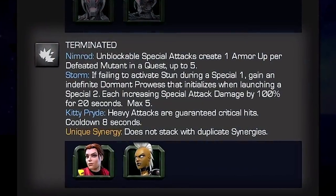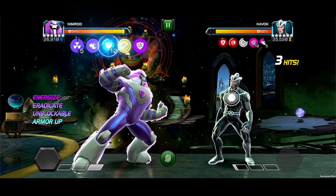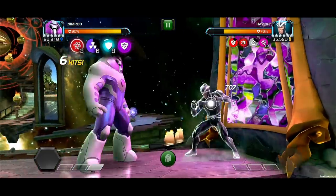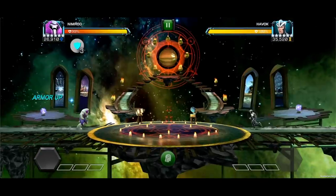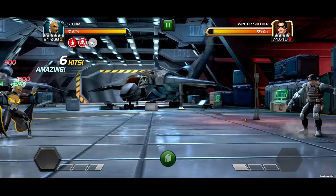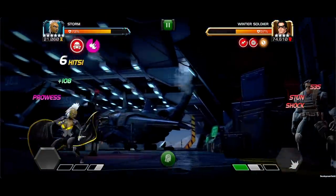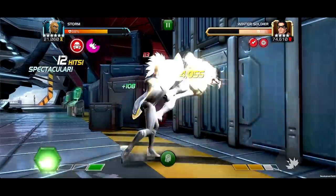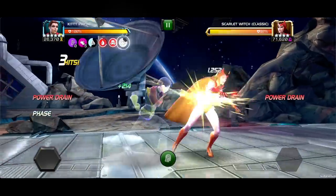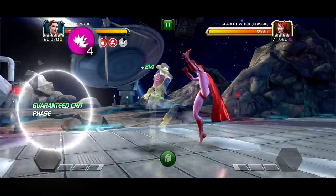'Terminated' — With Kitty Pride or Storm on the team, Nimrod's unblockable Special Attacks create one Armor Up per defeated Mutant in a quest, up to 5, feeding damage and Eradicate Mode. With Storm, if failing to activate a Stun during Special 1, she gains an indefinite dormant Prowess that initializes when launching Special 2, each increasing Special Attack damage by 100% for 20 seconds, maxing at 5 stacks. With Kitty Pride, her Heavy Attacks are guaranteed critical hits with an 8-second cooldown, giving her 2 additional Prowess and access to Phase with just 1 attack.